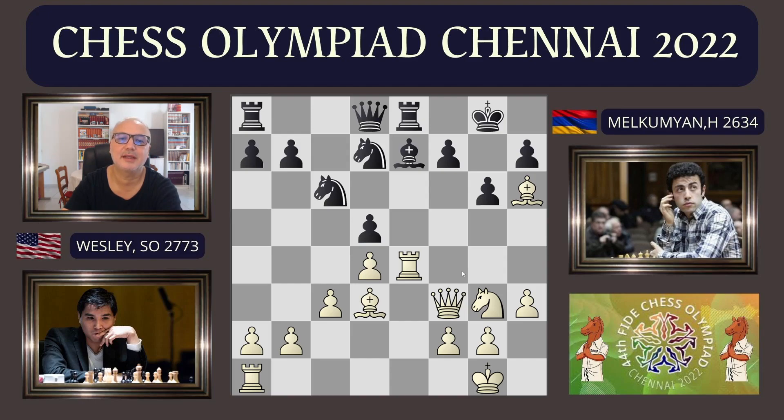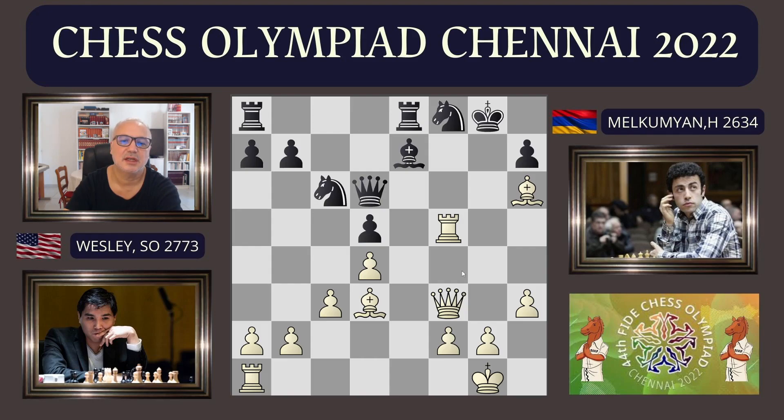After reflection, the opponent didn't take on E4 because he saw Queen takes F7. So he played Knight F8. And there, Wesley So, who is very, very strong, simply developed further: Rook F4, attacking F7. And after F5, he sacrifices Knight takes F5, pawn takes F5, Rook takes F5. There are three pawns for the piece, but the king is completely exposed. The D5 pawn is going to fall. This position is catastrophic. The opponent tries to defend with Queen D6, attacking the bishop on H6.